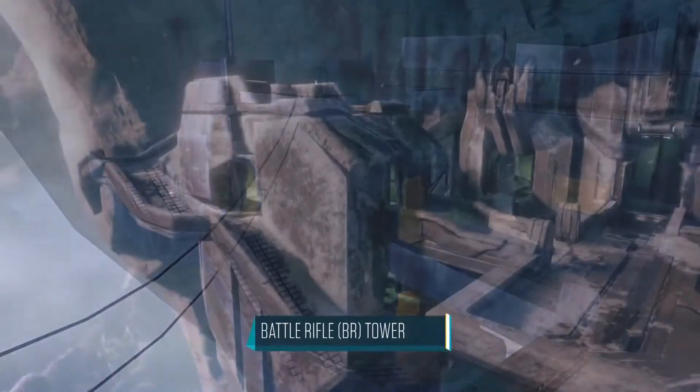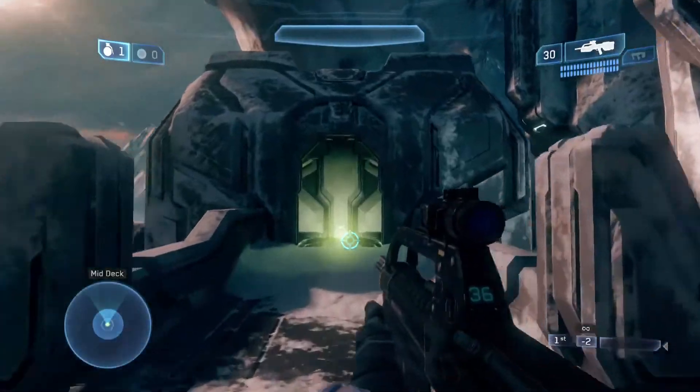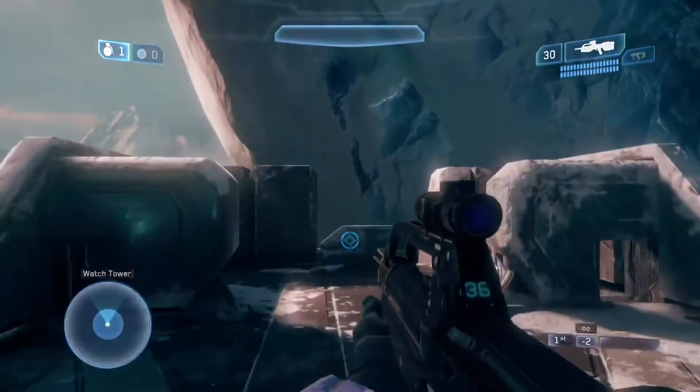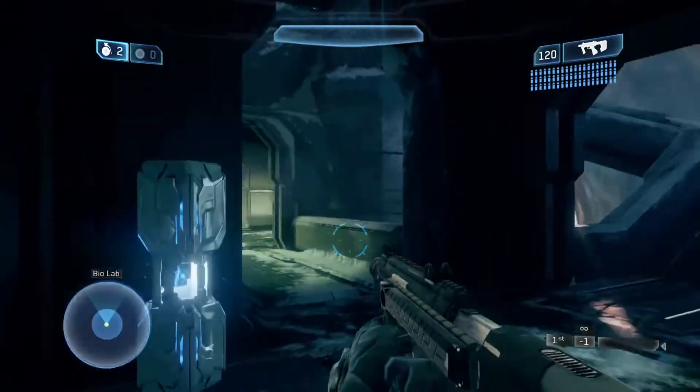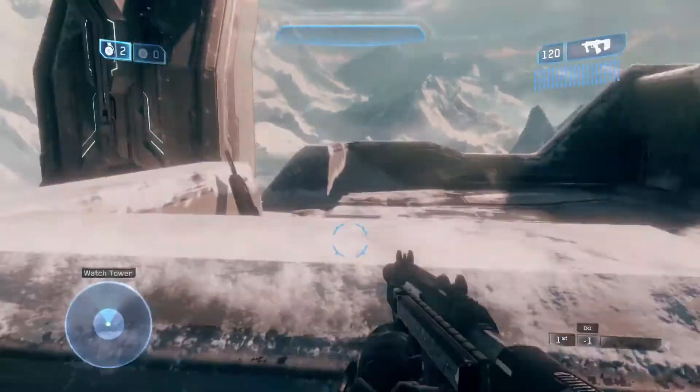Let's start with the area called the BR Tower, due to the fact that the battle rifle spawns at the top. If you're coming from top mid, then jumping to the top is as easy as one, two, three. It's also easy to do from the left side, also known as the open ramp, and also from the right side, known as the library.